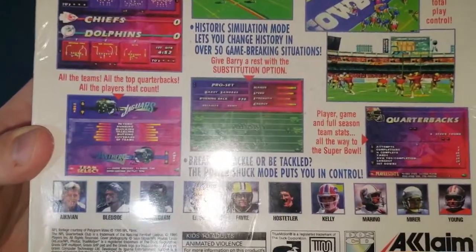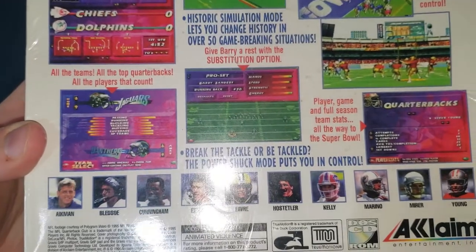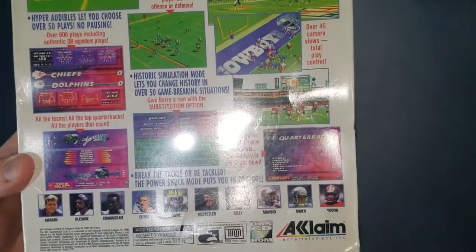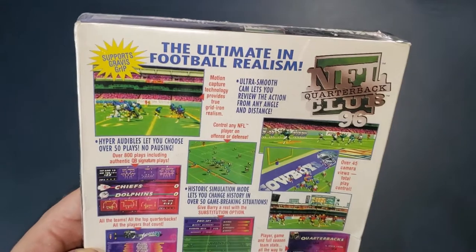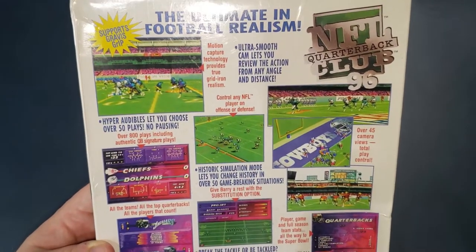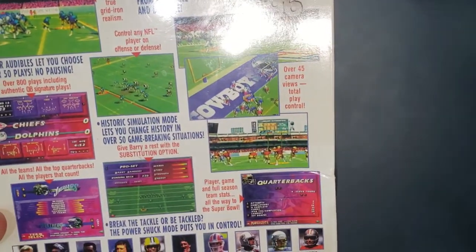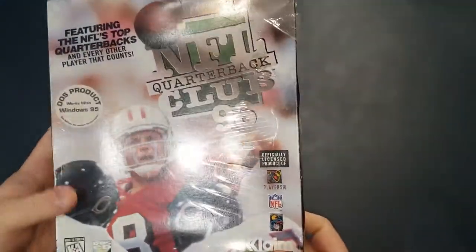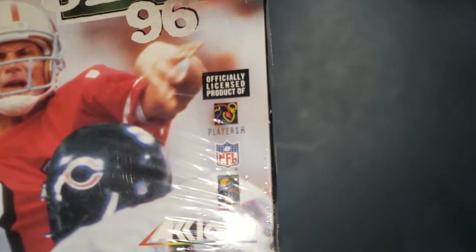It says here all the teams, all the quarterbacks, all the players that count. The Jaguars and the Panthers are on there — they were probably both relatively new teams at that point. I don't know when the expansion happened, but it couldn't have been too much before 95. It supports the Gravis grip joystick, features motion capture technology, control any NFL player, over 45 camera views. It has both the NFL license as well as the NFL players license, which was a big thing back at that time.